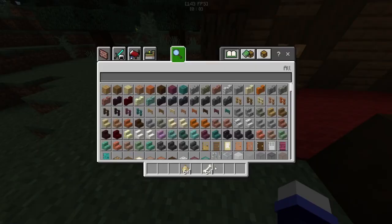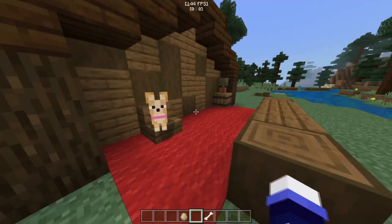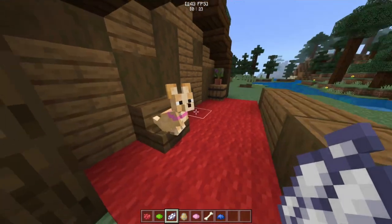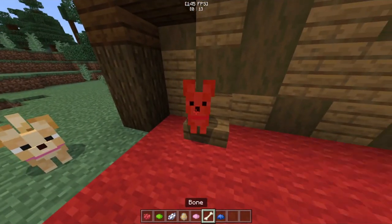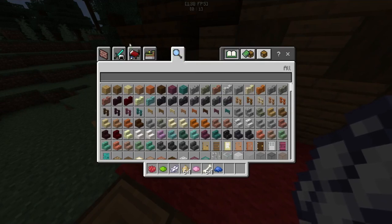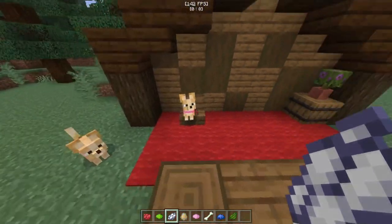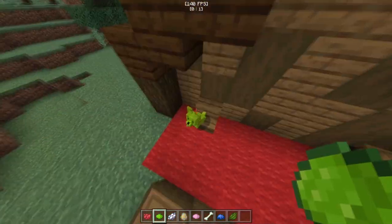There's one feature that I wasn't bothered to remove. If I get some dye — white dye does nothing — but I can actually dye her red, green, blue, pink — any color dye in the creative inventory, you can color her anything you want. I can get dark green and she becomes dark green, and you can use white dye to reset it. It's weird but it's cool, so I kept it.